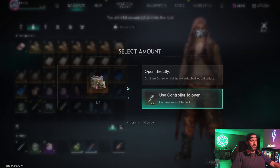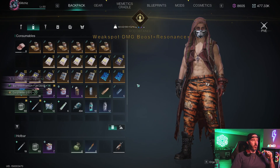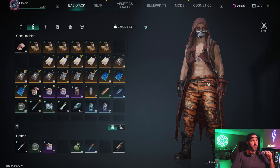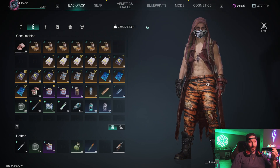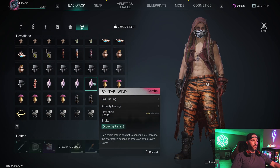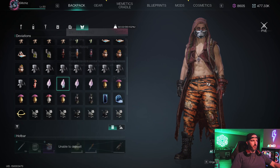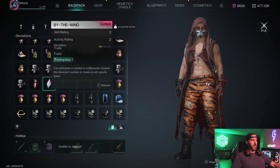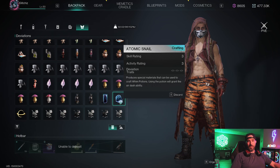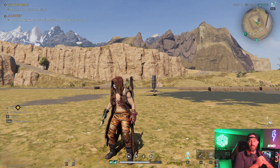From the gold tier chest we got the Scourge, a legendary melee weapon, as well as a By the Wind deviation. Checking the ratings — looks like the two-two is the newest one we just got. Not a bad drop there. I already had the Atomic Snail that dropped at three-three, so that's pretty much the guide, you guys.